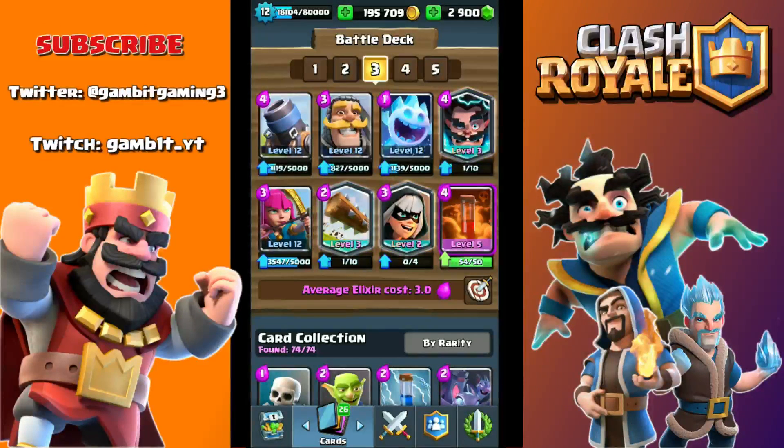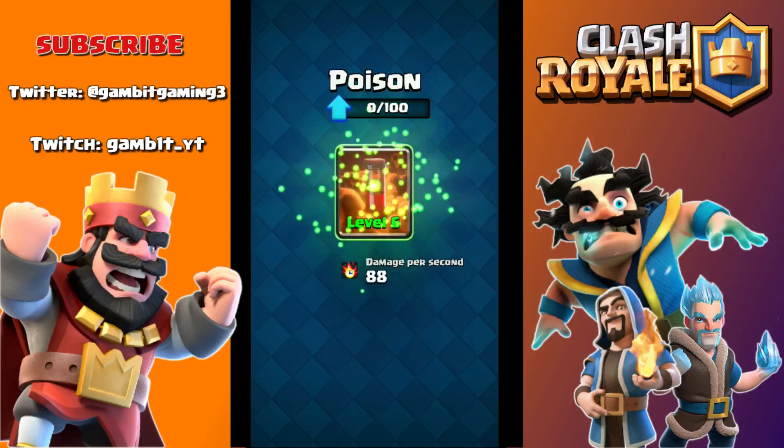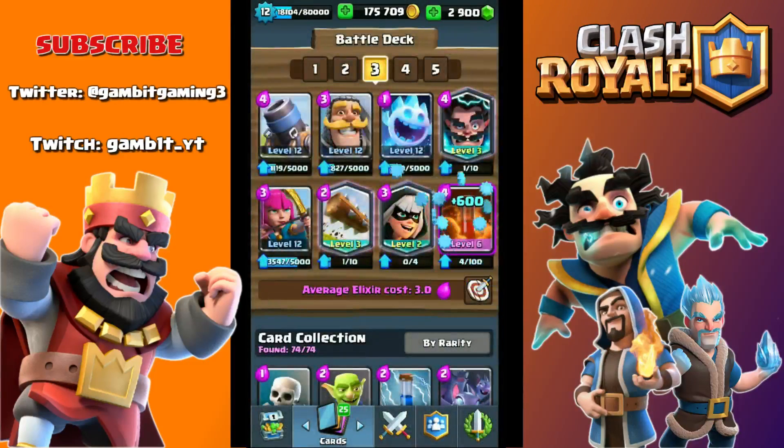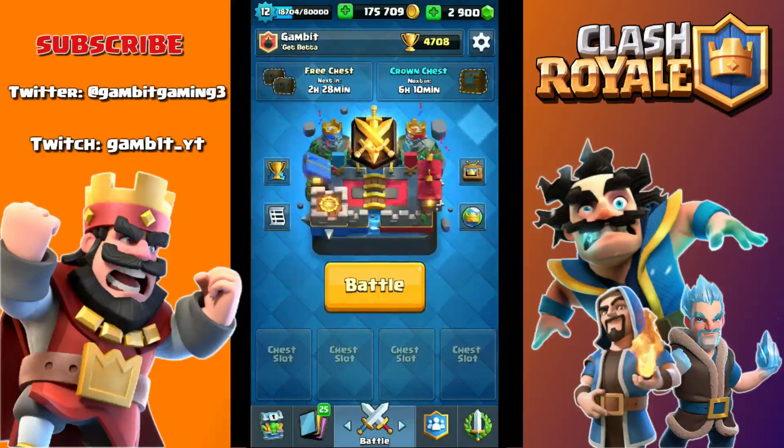Yo, what is going on you guys? My name is Gambit and today we are back with a new Clash Royale video. This one's a brand new mortar deck. I've been wanting to make mortar deck videos because last season when I passed 5k for the first time, I did it with a mortar deck, but that mortar deck isn't super good anymore, and this one is pretty strong. We're going to upgrade the poison spell — we have plenty of gold — there we go, level 6 poison. Feels good. We're on our way to maxed out archers, then the knight, then probably the ice spirit because those are the cards I'm using in every single deck right now. Let's jump into some ladder matches.